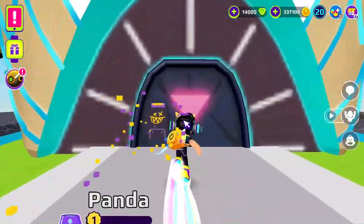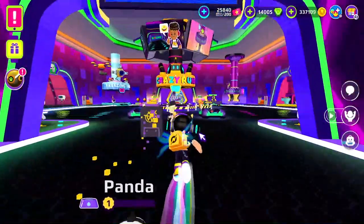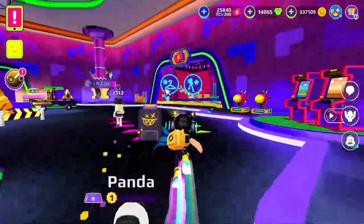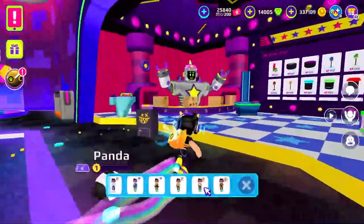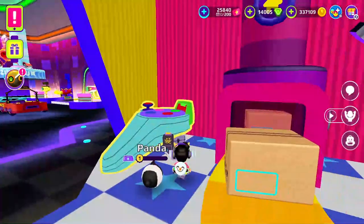Now the two remaining surprise boxes are inside the giant robot. To get the first one, you have to turn into a baby and just crawl underneath this gamepad.